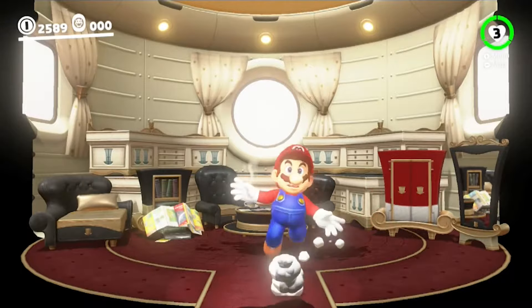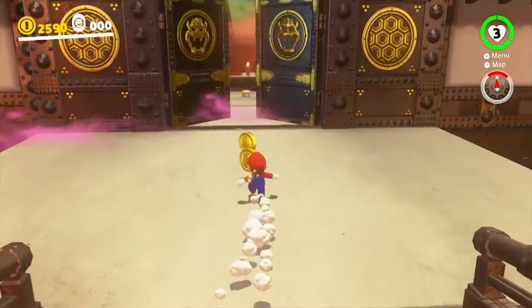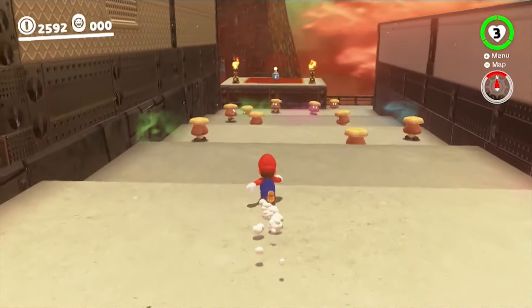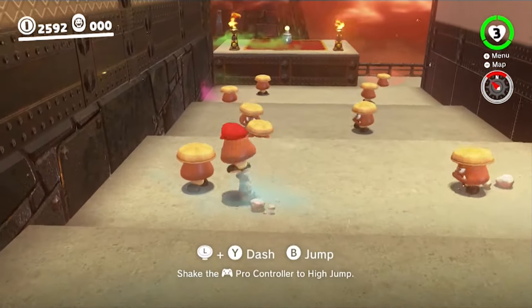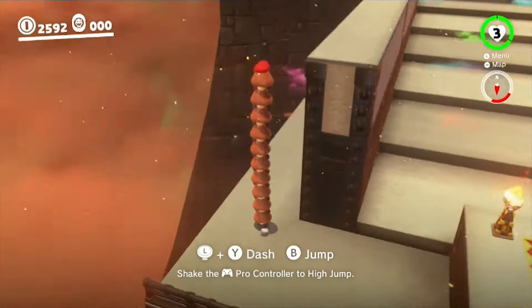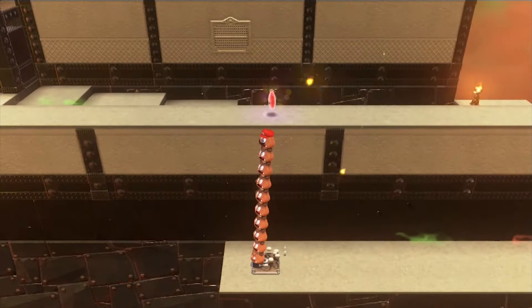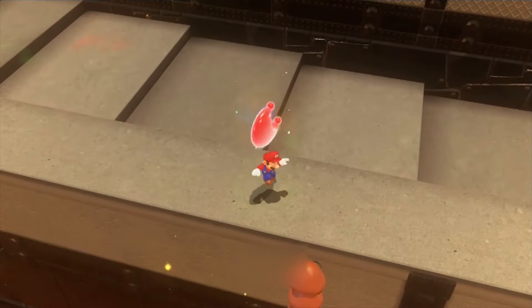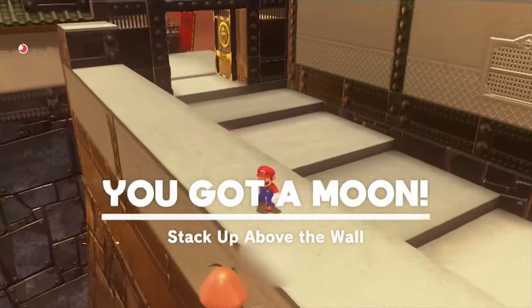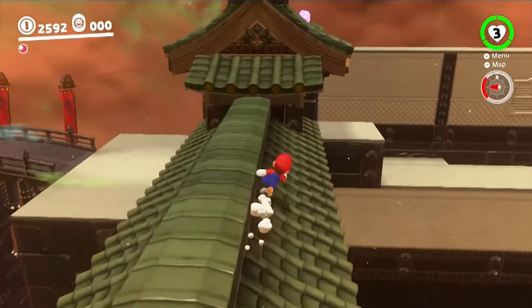There we go. That was a weird face Mario just made. Anyway, let's go and take on Bowser, shall we? The door's open for us — how nice of him. I'm guessing I'm going to need these guys. Red Moons? I guess that makes sense for Bowser's Kingdom, right? I just realized there are no little circles showing how many moons we can get — this doesn't show any. That's interesting.